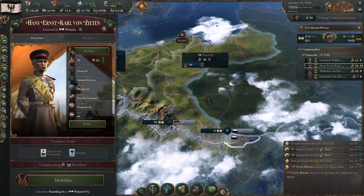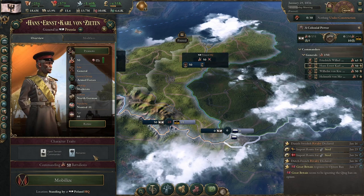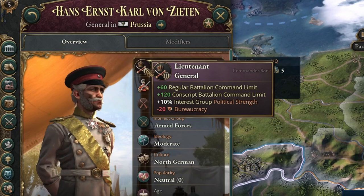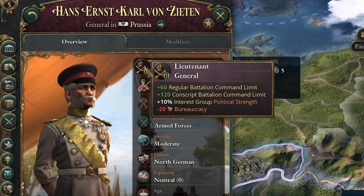Generals are a key part of the army system. They come with specific character traits that can mean the difference between victory and defeat, and they'll be leading your armed forces, basically making all of the decisions that will be happening at the warfront. Depending on the level of promotion of a general, they can command a certain number of units. At level 1, they can command 20 regular battalions and 40 conscript battalions, and for each additional level, that goes up by another 20 regulars and 40 conscripts.